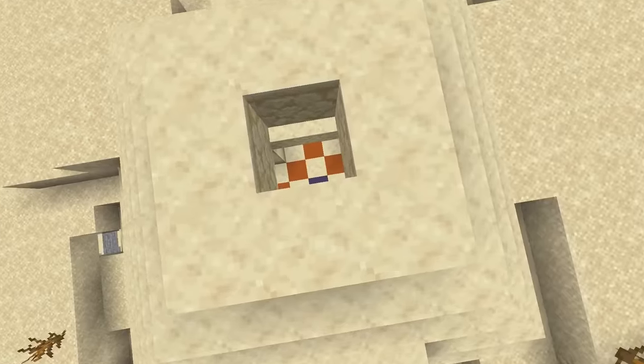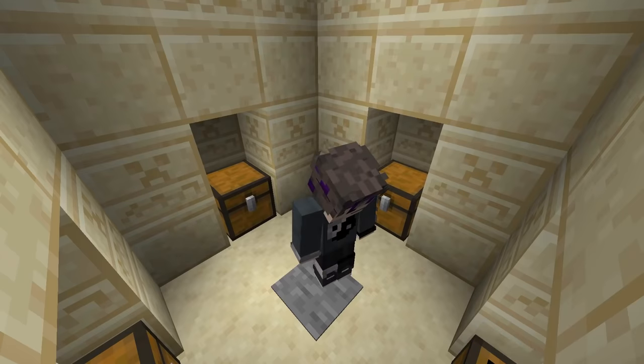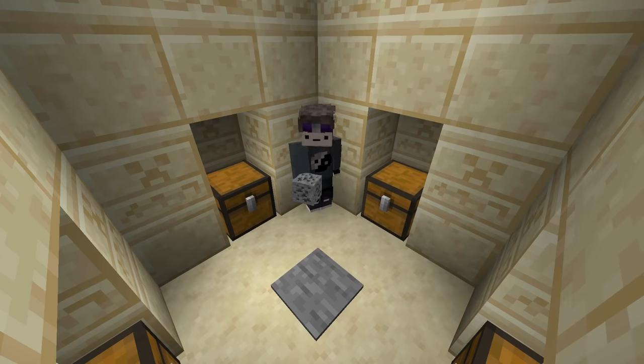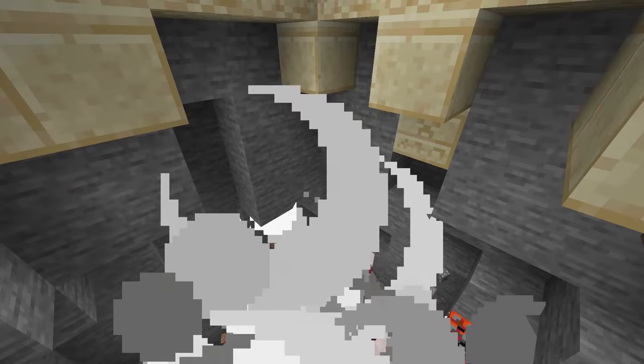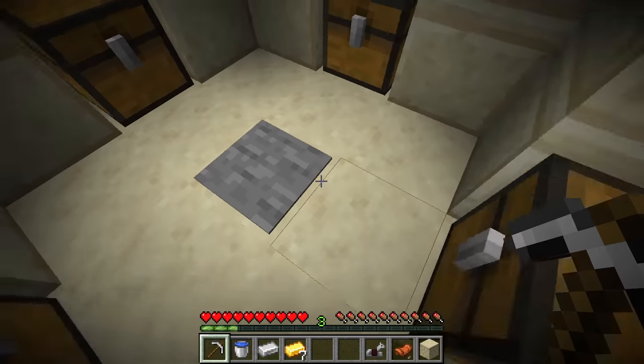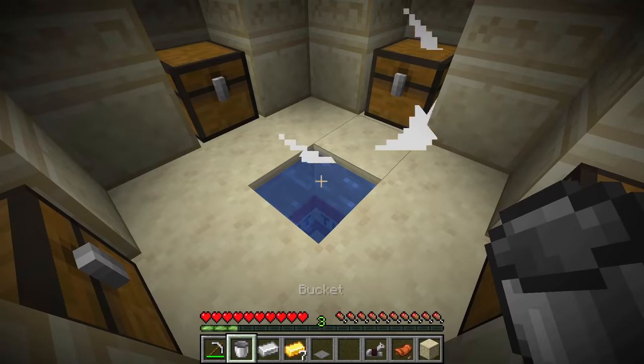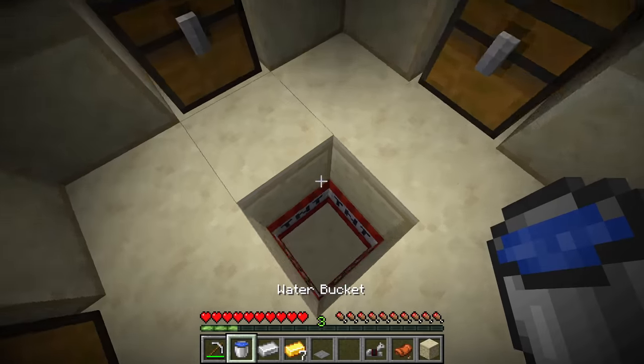Number 5. On the topic of explosions — the desert temple trap. This thing can be a pain, especially if you just finished looting the temple and happened to trip over the pressure plate on accident. But there's no need to worry. If you're fast enough, all you need is a bucket of water. Just break the block where the pressure plate is, place water in the gap, and you'll take almost zero damage from the remaining TNT.